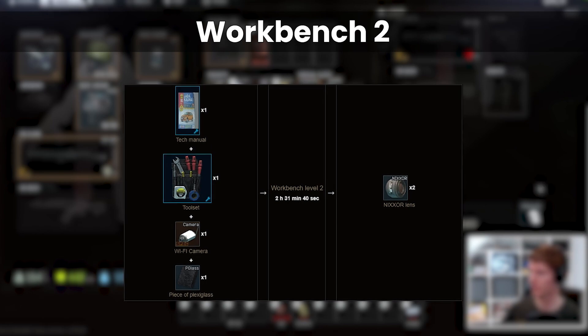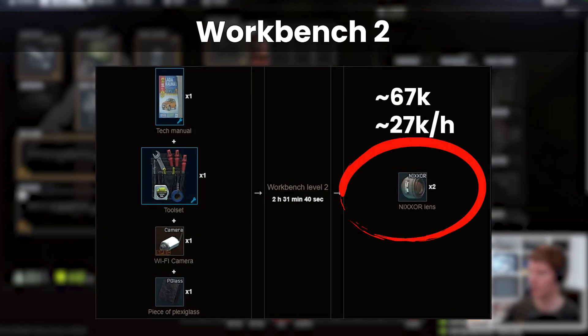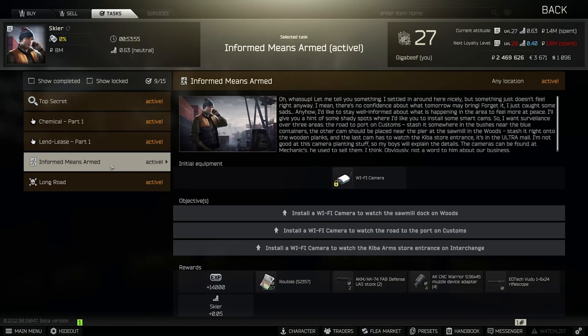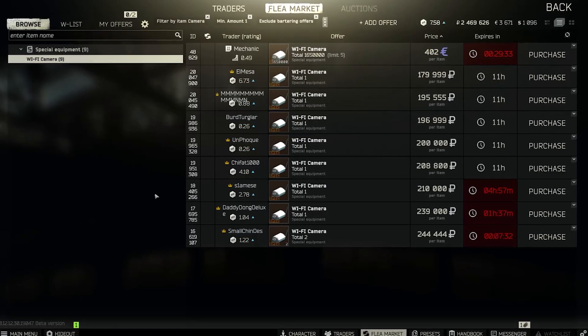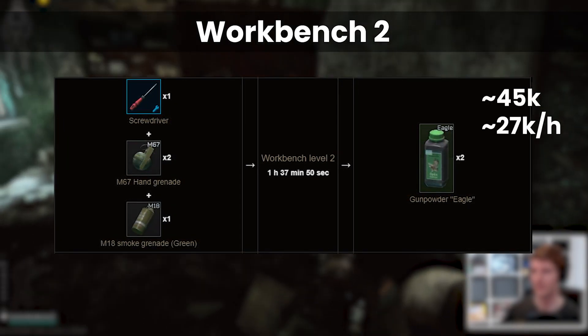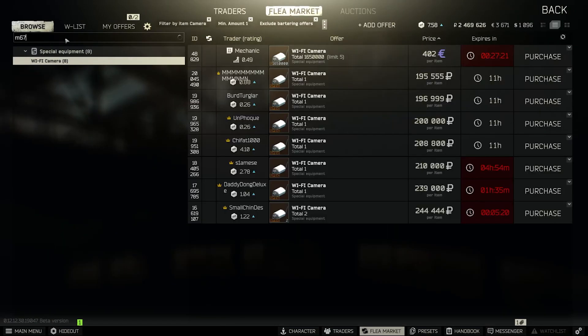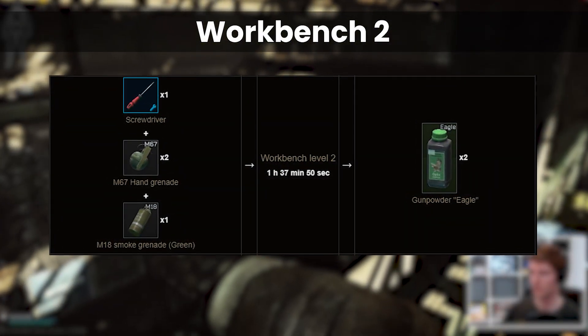Onto workbench level 2. The good crafts here are a bit harder to access because they typically require you to do something first. The craft making the most money at the moment is the Nixor lens craft, because wi-fi cameras are restricted on the traders and really expensive on the flea. To get these you need to have started the 'Informed Means Armed' quest for Skier after 'Friend from the West Part 2', which once begun makes them available at Mechanic for 402 euros — also useful for clearing down euros. The other great craft in workbench 2 is Eagle Gunpowder, but you need to complete 'Spartan Part 2' from Peacekeeper, after which Peacekeeper sells the M67 grenade as an input. Slightly less rubles total than Nixors but about the same rubles per hour in the top tier crafts.